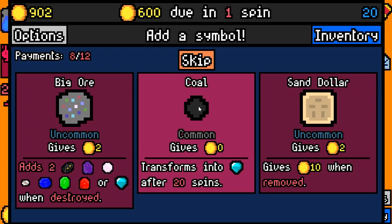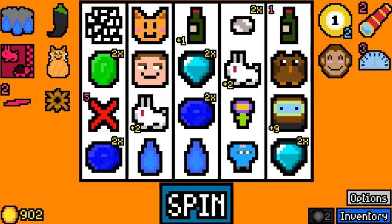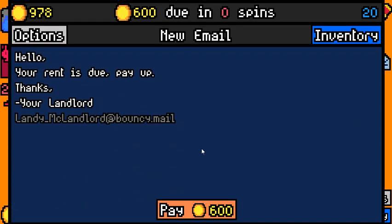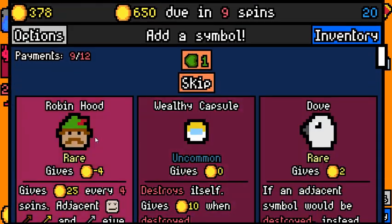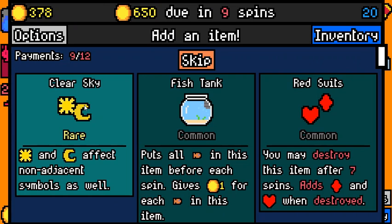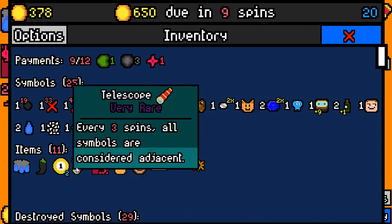We are far enough ahead that this goal is going to hatch before the landlord fight. We have 1, 2, 3 more rent payments — all of them have 10 spins. So the Rusty Gear is going to have 3 Diamonds to work with. I should probably remove 1 symbol, but I don't know which one. We are very solidly ahead. Dove should be very good here — Robin Hood shouldn't be. Clear Sky — that's a rare, and we might find the Moon for the Rabbits, which would be insane with the Telescope too. So it's kind of a gamble.